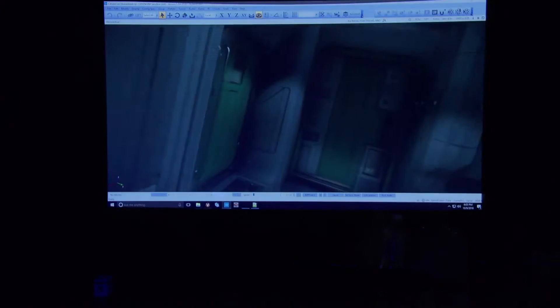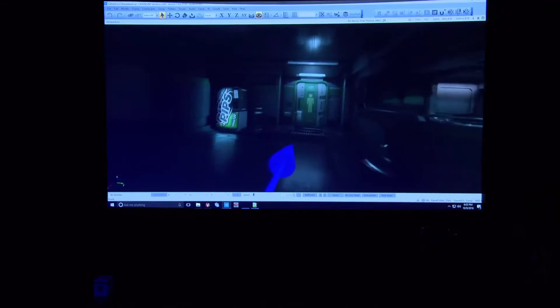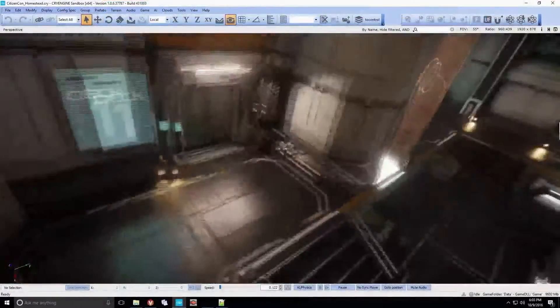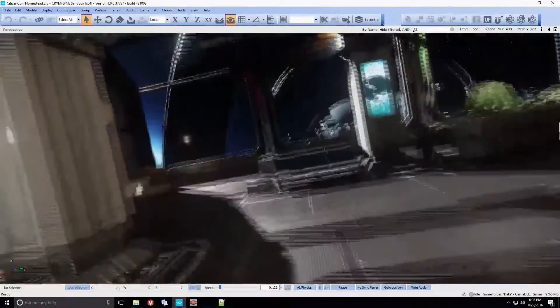What you're seeing in front of you — myself and Simon work in this every day. This is the SpaceBox editor. This is what our developers use to build our systems, build the planets. Pretty much anything that goes in the game runs through the editor.